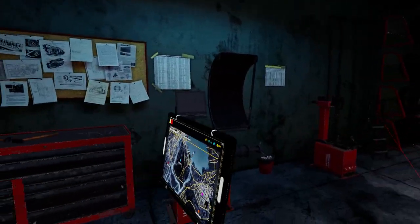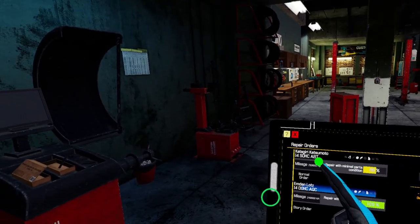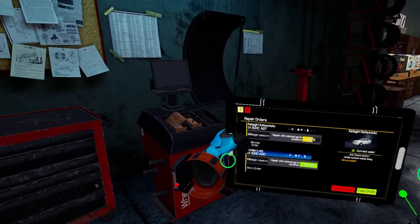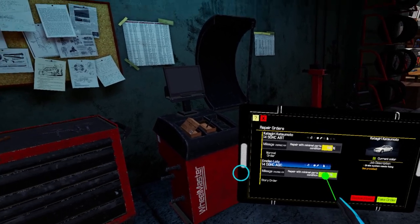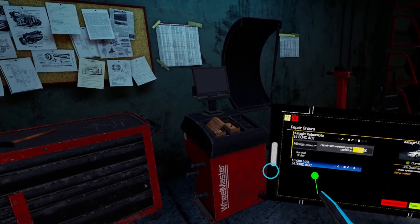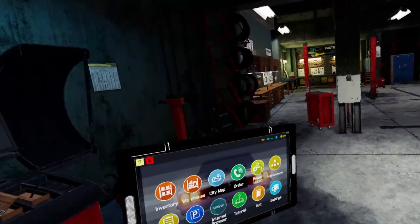Now we're in the game - what do we do? Let's do a job. Repair orders - do we want to repair a Katagiri Katsumoto or an Emden? That sounds a lot more fancy. Repair with minimal parts condition to 100 or up to 50 - that sounds like it'll be easier. Oh I see - story order versus normal order. So that's part of a campaign and that's just a normal job. Let's do the campaign one.